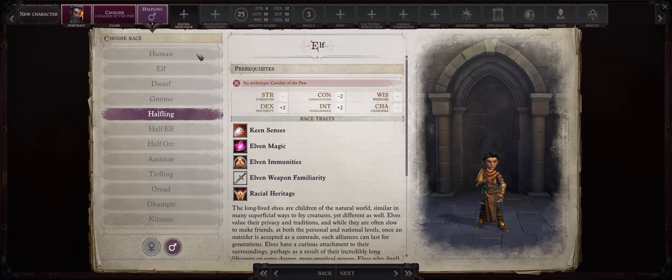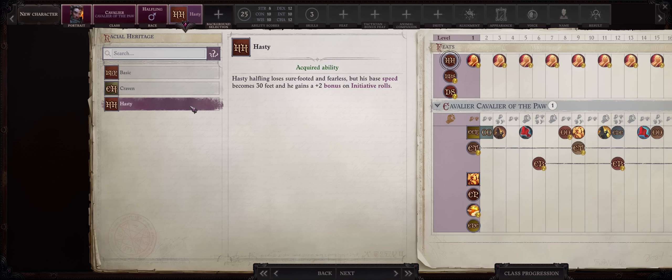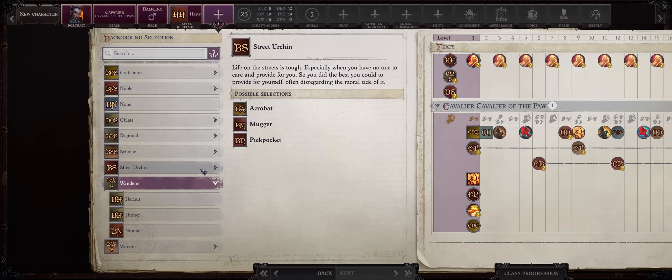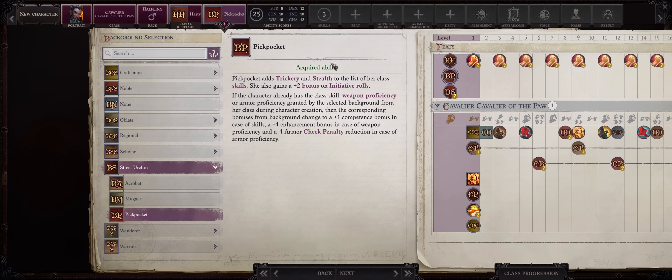Of course we have to pick halfling instead of human for once. For your racial heritage I would pick Hasty — you'll gain a plus two bonus to initiative, which is always welcome, and losing Sure-Footed and Fearless doesn't really matter. For background, the usual Street Urchin and Pickpocket, especially since we already have a plus two to initiative from the Hasty heritage ability.